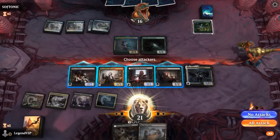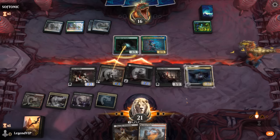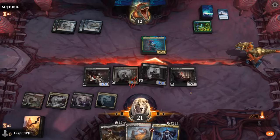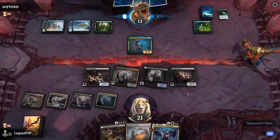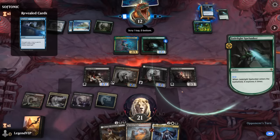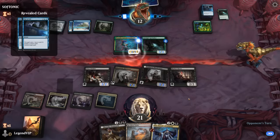We send in Bloodcaster and Harvester. Looks like they might have a bounce spell — Fading Hope bouncing Vito instead of their own Spelunker. Now a second Spelunker for two, scrying to the top. Our opponent has a Counterspell coming up, but doesn't necessarily have it in hand yet.